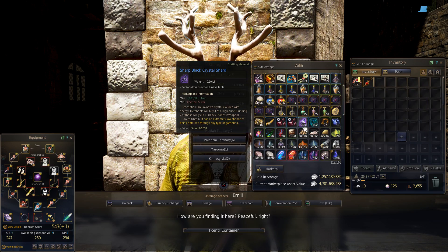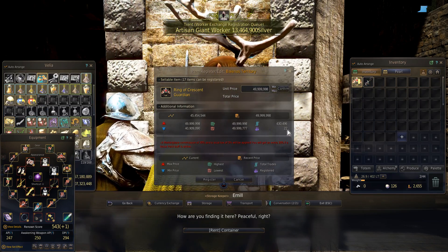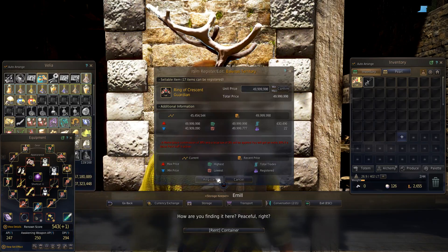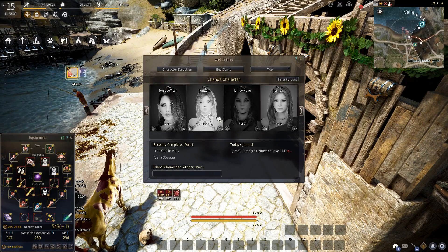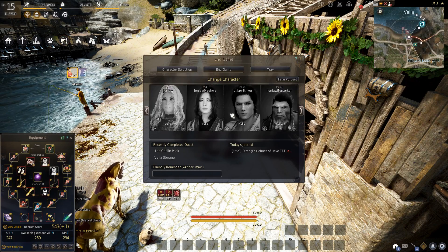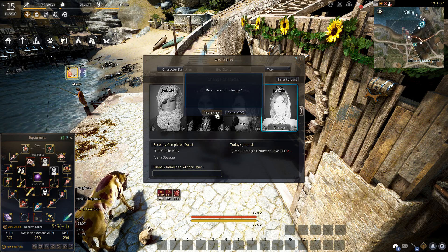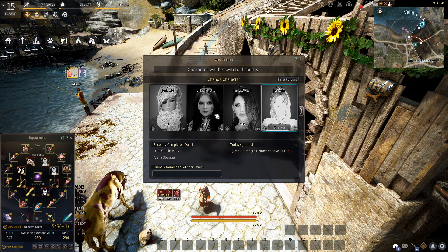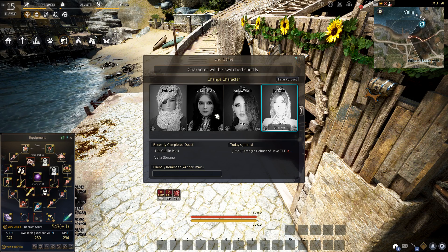We broke the 150 mark and then the 400 mark so that's an accomplishment — every time I see it, this number is going to go up. Our last character with energy to roll on is the Lahn, and that's only like four rolls so it's not a big deal. If we can get something cheap then cool, if not it's just another day.